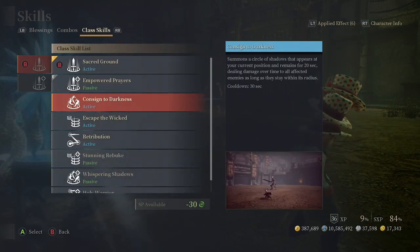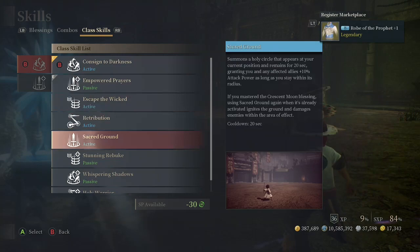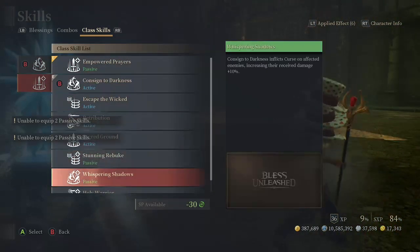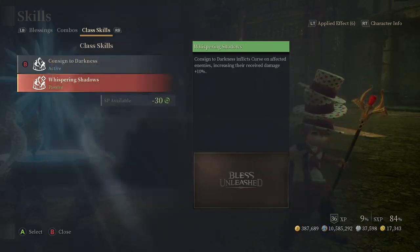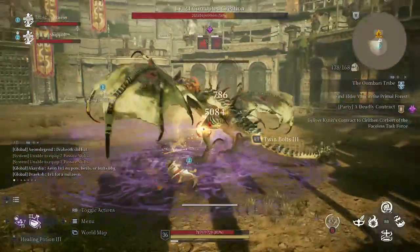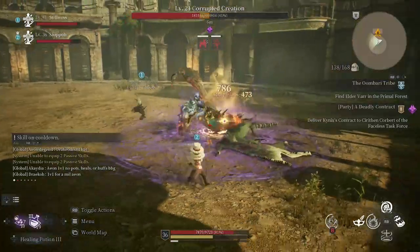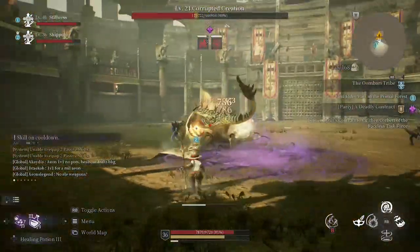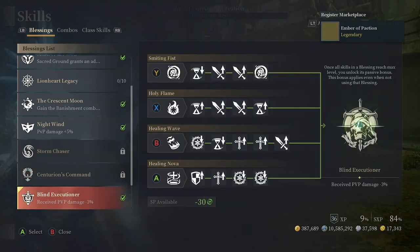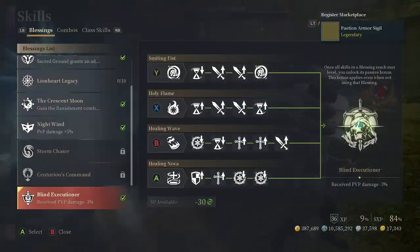Moving on to the next one — Consigned to Darkness. This summons a circle of shadows at your current position that remains for 20 seconds, dealing damage over time to all affected enemies. With Whispering Shadows, Consigned to Darkness inflicts a curse on affected enemies, increasing received damage by another 10%. He's getting hurt and taking more damage. I can't blow up this ring like the other one. It's really good to run both Whispering Shadows with Consigned to Darkness and Empowered Prayer with Sacred Ground for farming, because you can blow up one circle and also have that tick damage from Consigned to Darkness.